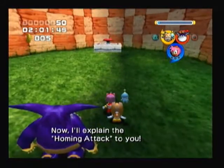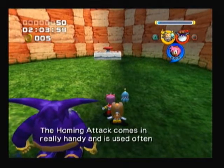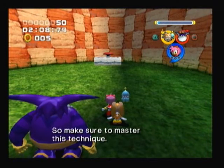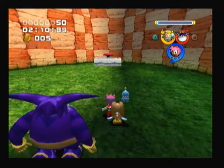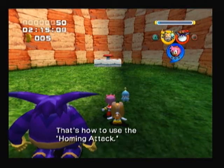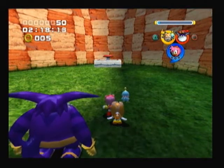Now, I'll explain the homing attack to you! The homing attack comes in really handy and is used often in the speed formation! So make sure to master this technique! Press the X button to jump, then press the X button again while you're in mid-jump! That's how to use the homing attack!